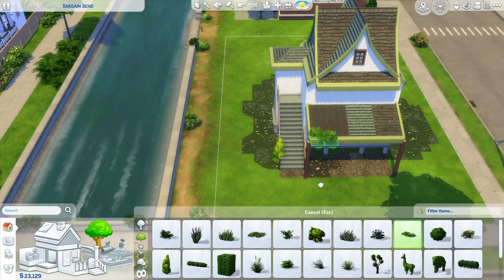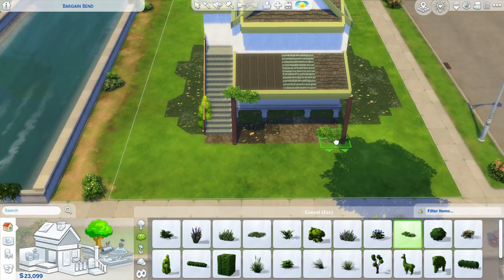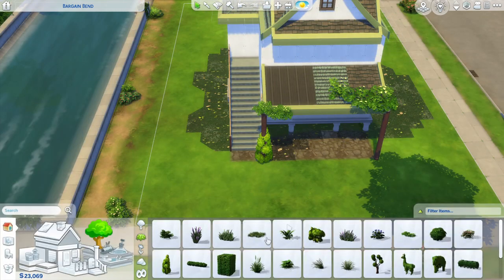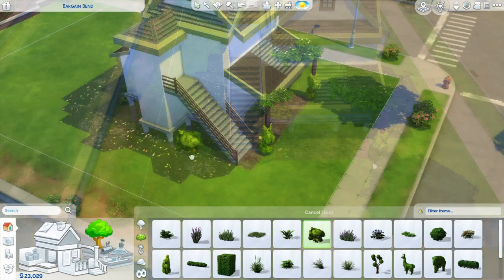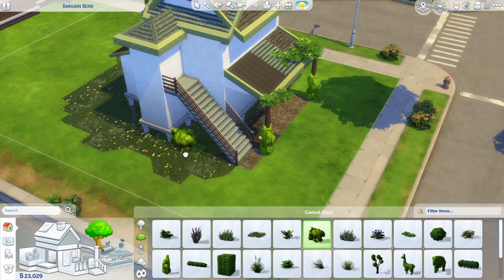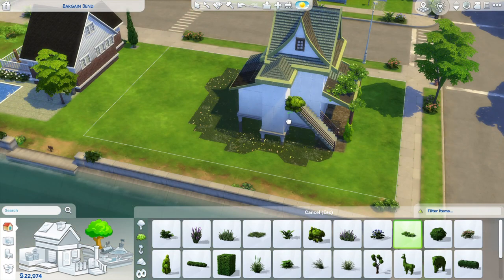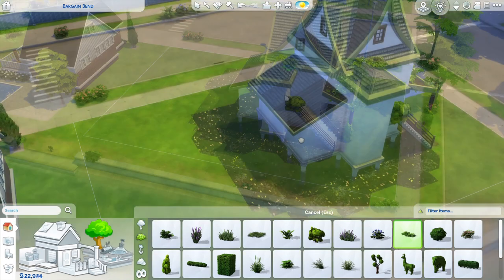It's going to be overgrown - we're going to have mossy plants on the roof, just overgrown with little bits of plant here and there. They haven't really maintained the property, which is why there are plants growing on the roof and around the columns. I'm just placing those on the roof there.